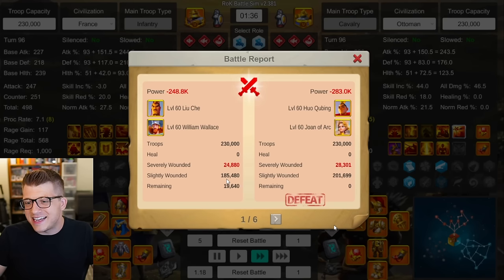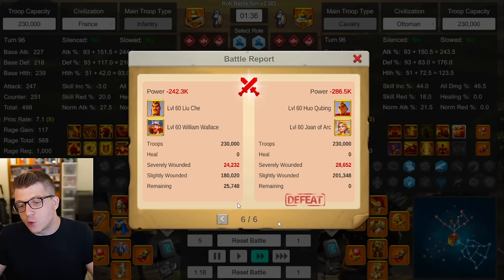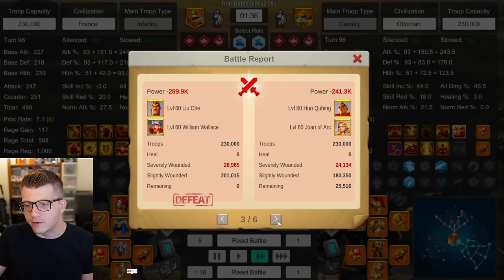Next I tested Liu Che William Wallace against Huo Joan. Huo hits a little harder than Nevsky but doesn't have that debuff. People forget he has 40% attack, 35% defense, and there's a ton of health in the cavalry equipment — a very nice stat distribution. The first report: Liu Che William Wallace wins with 20k remaining — worse than every performance against Nevsky Joan. Second report: 43k remaining. Third report: a victory for Huo Joan with 25k remaining. Fourth report: 52k; fifth: 35k; sixth: 25k remaining for Liu Che William Wallace. Five out of six go to Liu Che William Wallace.